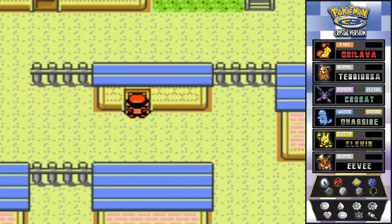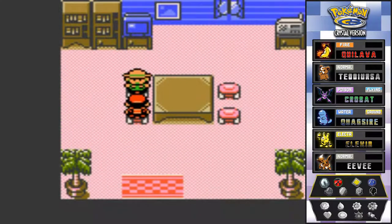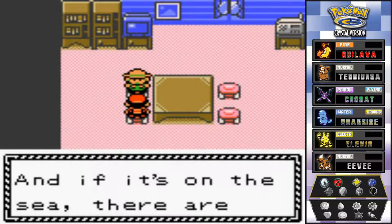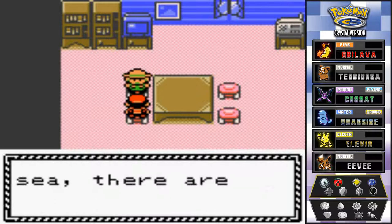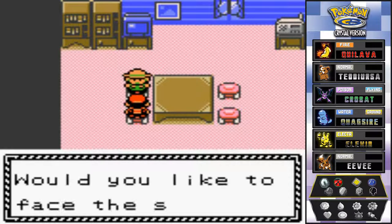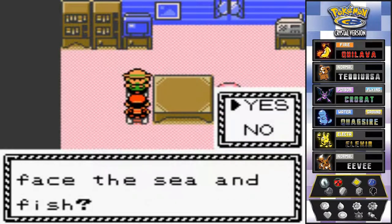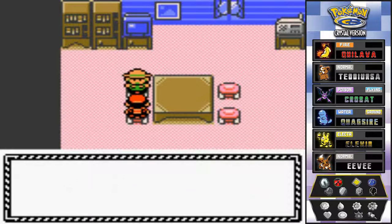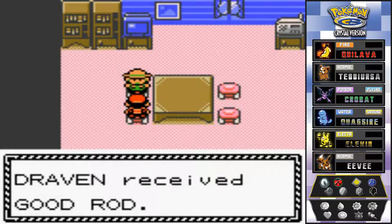If you go over here and talk to this guy, he says his mind is on the sea and where there's sea there are bound to be fish. He's fished here for 30 years and asks if we'd like to face the sea and fish. Heck yes! Draven received a Good Rod!